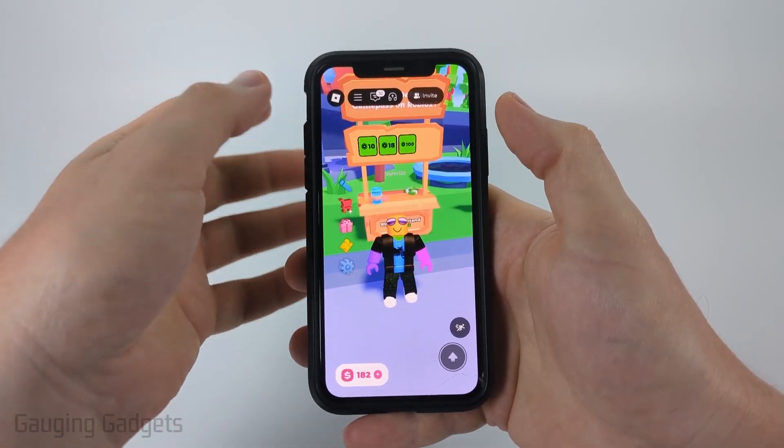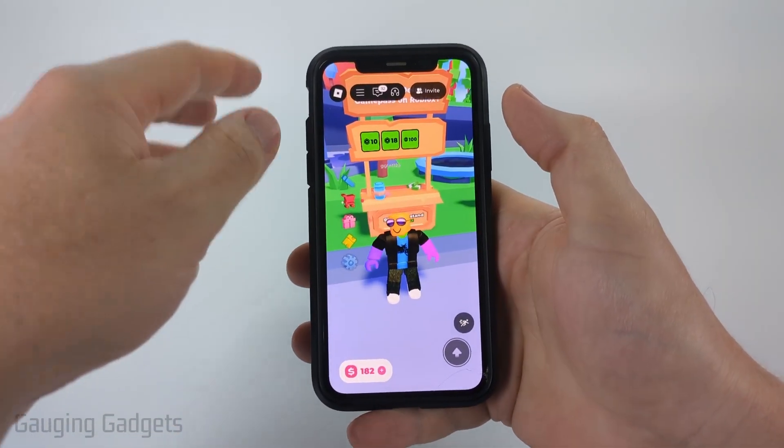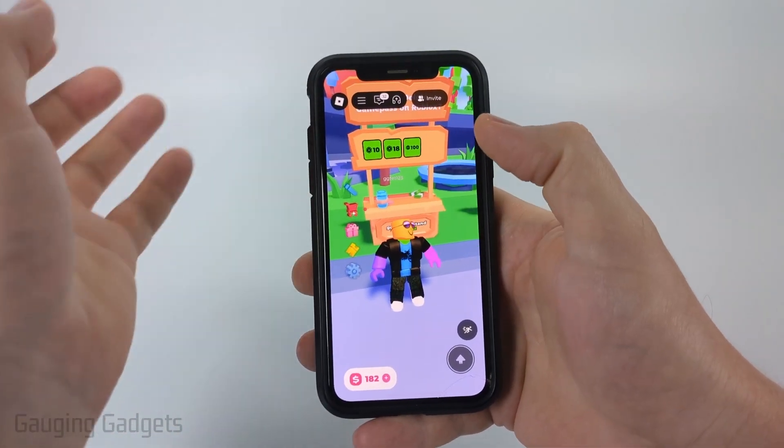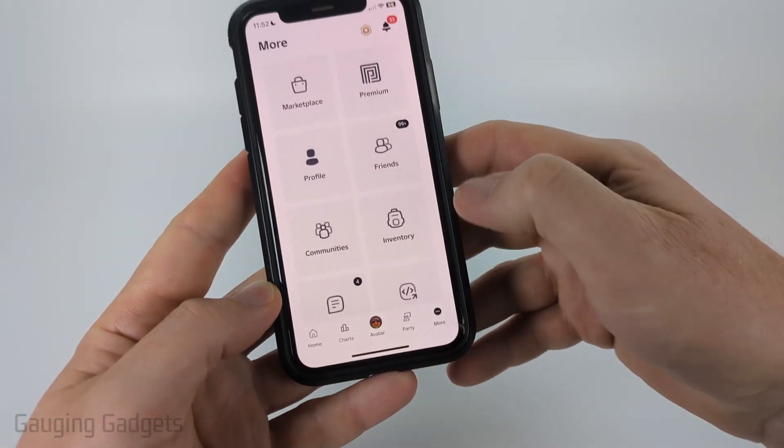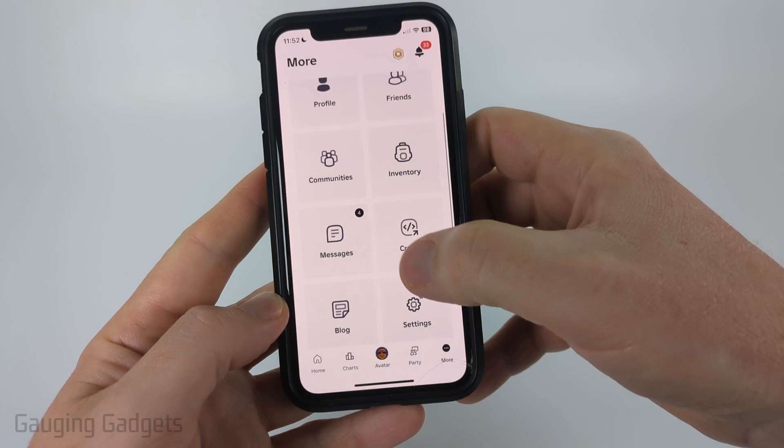To get started, the first thing we need to do is open up the Roblox app and make sure we're on the home screen of Roblox. If you're in a game, close out of the game. Once you have the Roblox app open, select More in the bottom menu and then scroll down and select Create.